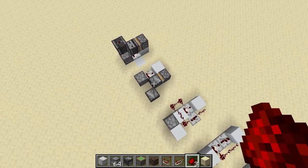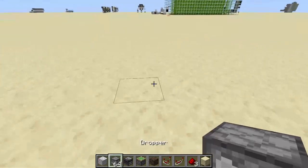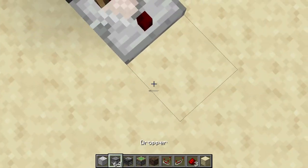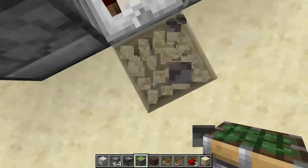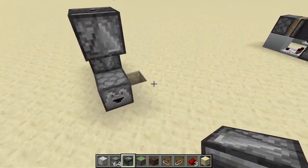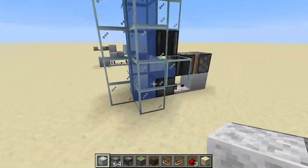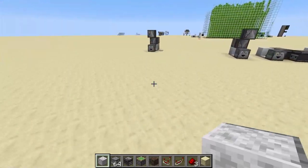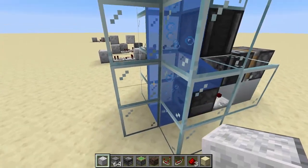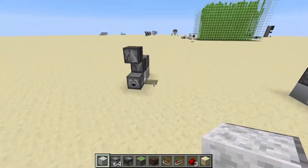Now let's move on to the fancier designs. These are a bit more compact, look better, and are slightly more expensive because they use pistons and observers — but it's not dramatic. For the first fancy design, which is vertical, place a dropper as always, a redstone comparator with a block, a sticky piston, then a block and an observer facing upward, and another observer facing in this direction. A note on this design: if you're building this in an item elevator, you need to protect these blocks with glass because there's a gap, and since the elevator needs water on each block, water will flow here.